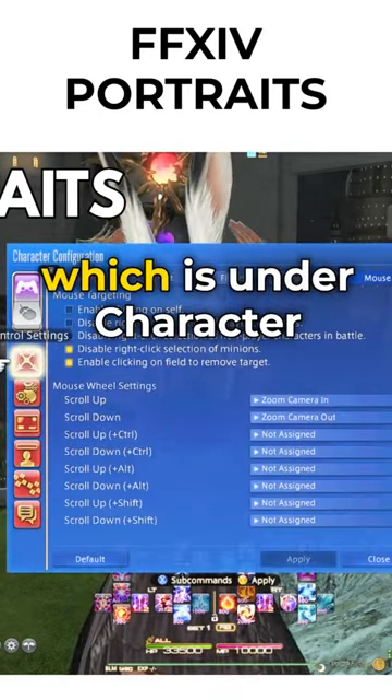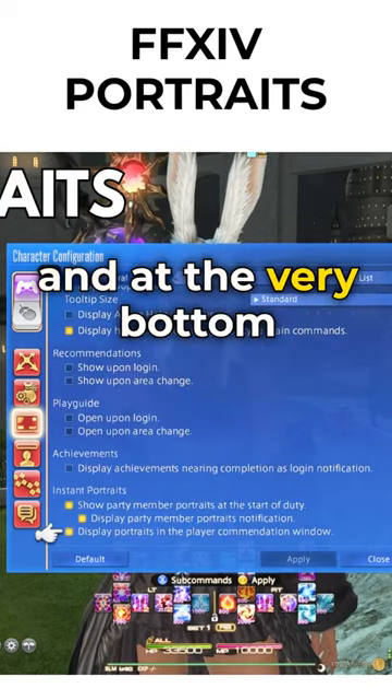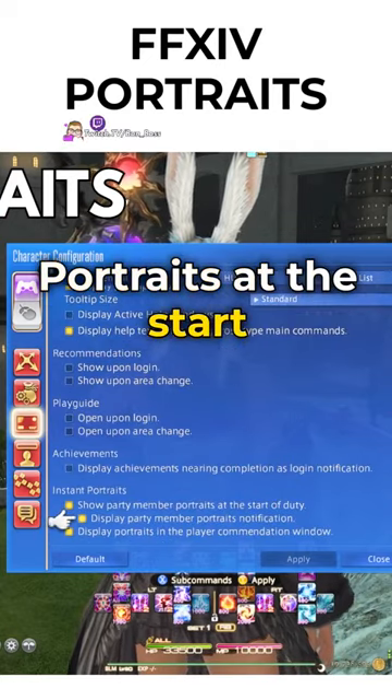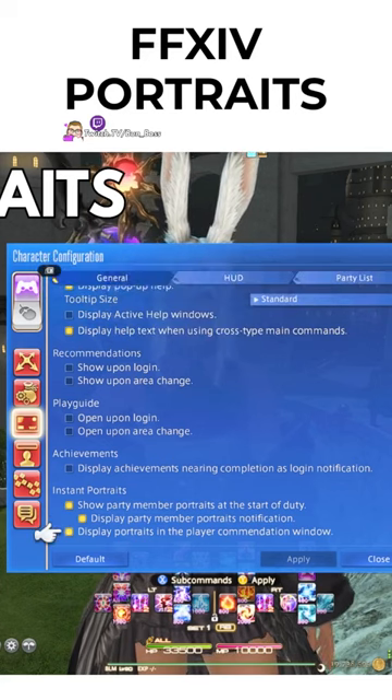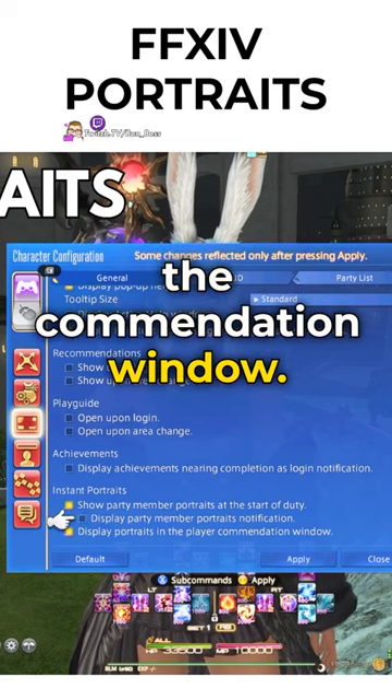First, check your settings under Character Configuration, UI Settings, General. At the very bottom you have three settings: Show party member portraits at the start of the duty, display party member portrait notifications, and display portraits in the accommodation window.